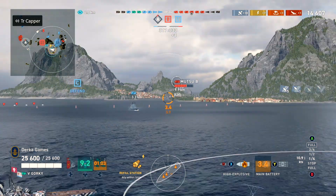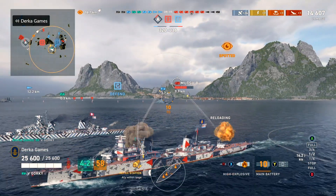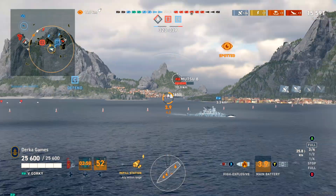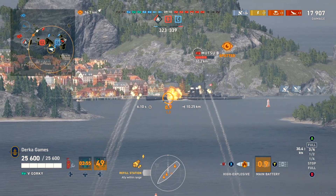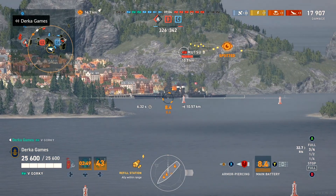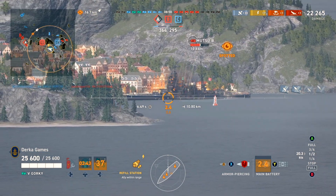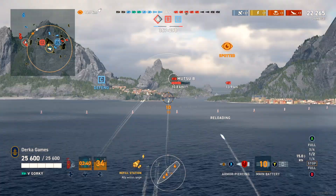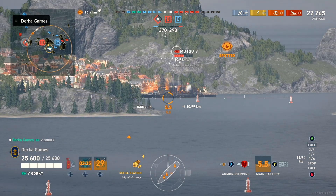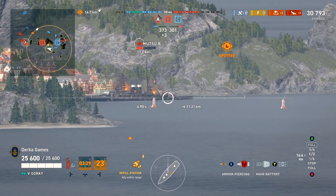In the right situations these shells can absolutely decimate broadside ships, and not just cruisers. Battleships that don't respect you can be shown the error of their ways, especially more lightly armored ships such as Amutsu. Amutsu is one of the more lightly armored battleships — let's peep the damage on this next AP salvo. Shell selection is definitely going to be huge on this ship. Yeah, 8,000 damage at 11 kilometers on a broadside battleship — not bad at all.